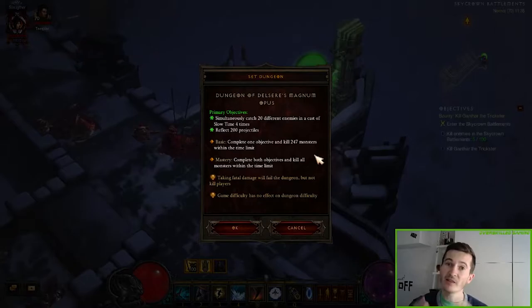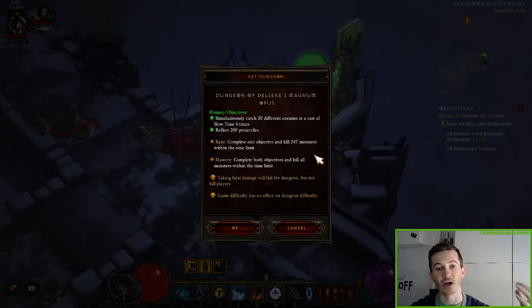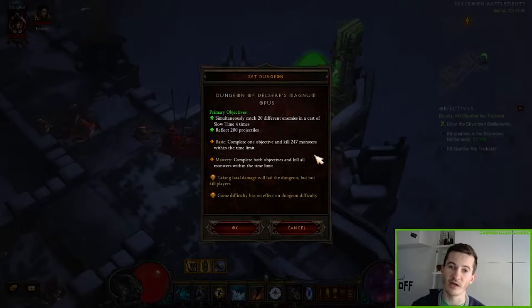Let's start the guide with our objectives. To master the set dungeon we have to complete both objectives and kill all the monsters within the time limit. Our objectives are: we have to simultaneously catch 20 different enemies in a cast of Slow Time, and we have to do this four times. We also have to reflect 200 projectiles.